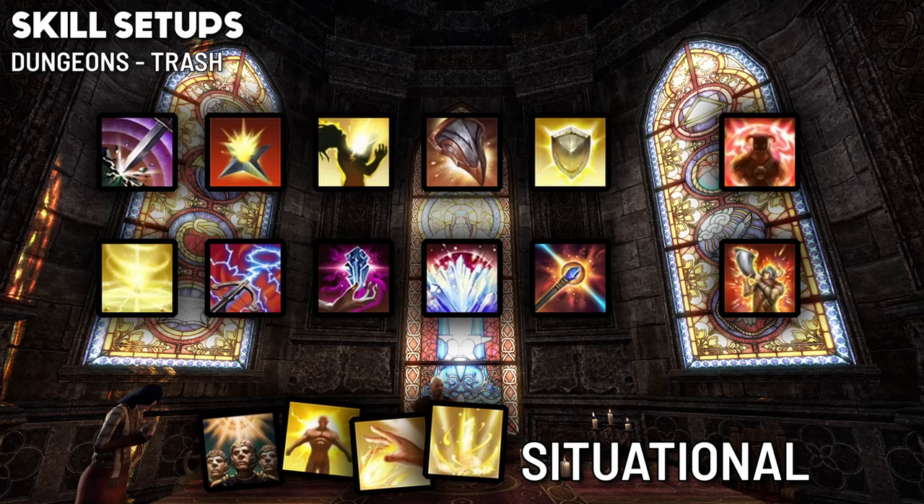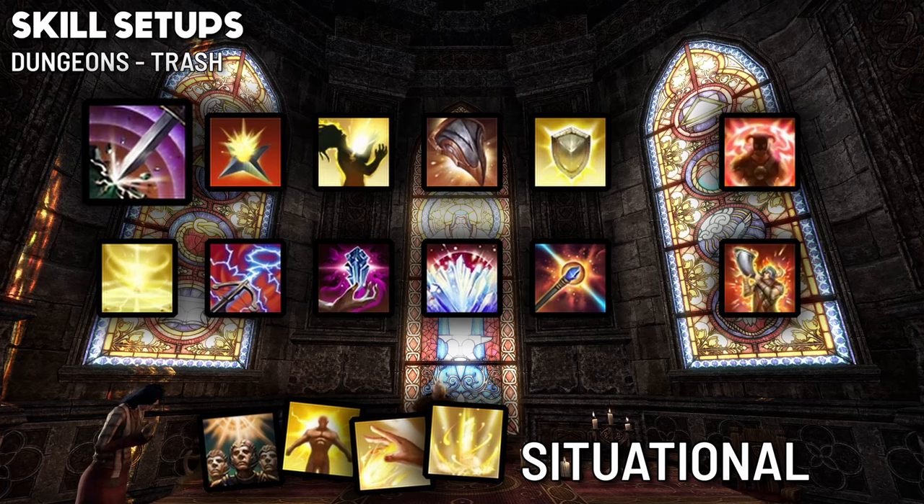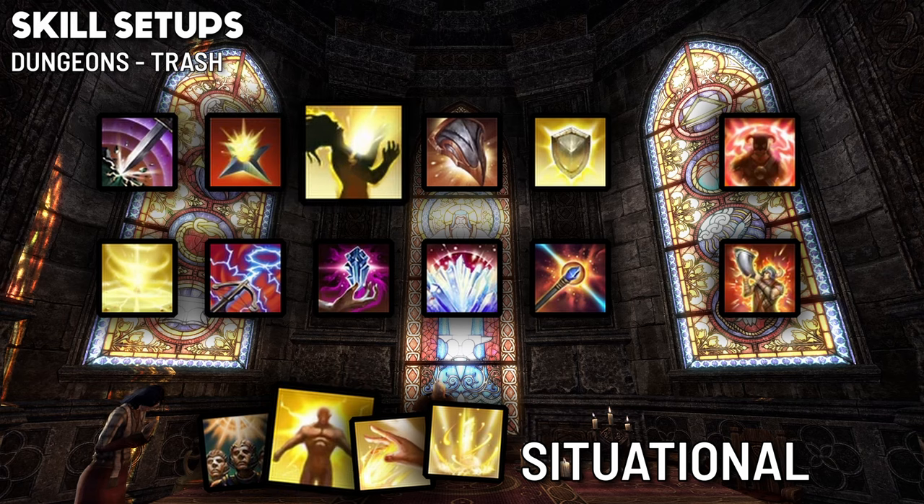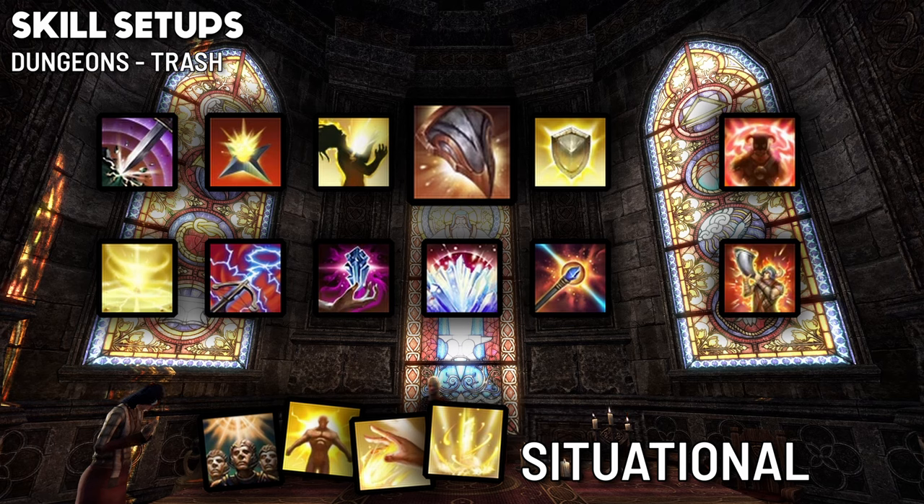I'm always going to show the trash setup first, then the boss setup, then the merged setup for console players. Let's start with the trash setup for dungeons. The first most important skill is obviously Taunt, and we're going to use Pierce Armor. Next, Razor Caltrops — it's absolutely necessary to keep up Major Breach on all enemies and it will also slow them by 50%. Next is either Living Dark or Honor the Dead. If you're the only Templar with no Dragon Knights, you'll need Living Dark to proc Minor Sorcery with the Illuminate passive. If you don't need to provide Minor Sorcery, you can use Honor the Dead as a more reliable heal. Next is Power Bash, the skill needed to activate the Void Bash item set.